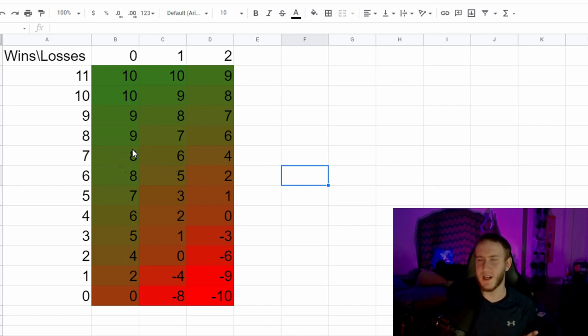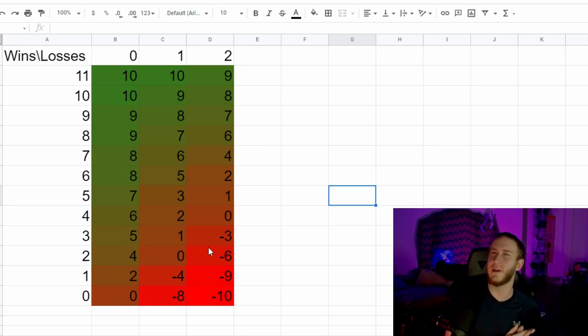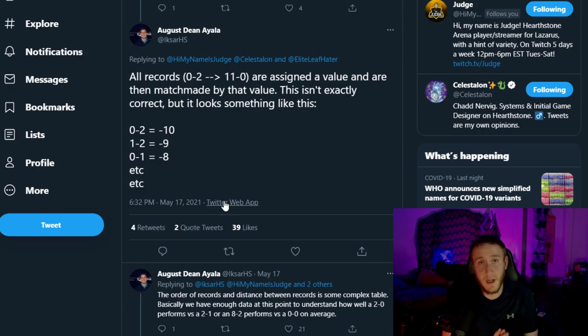I've noticed some really weird things with matchmaking lately — a significant increase in opponent quality right around six to eight wins, and a lot of really hard opponents at zero, one, and two wins. I'm concerned things aren't working quite as designed. Maybe they set this system up years ago when buckets were around or when the card pool was different, and recent metas have thrown off their data. Maybe they just need to redo it. Either way, it's very interesting to actually get this kind of communication with the devs — this is something we haven't known for years.